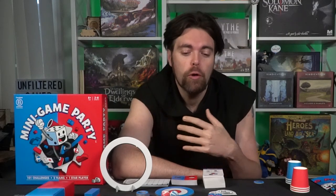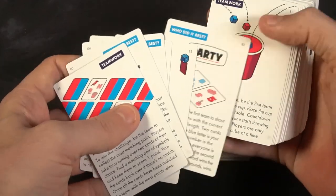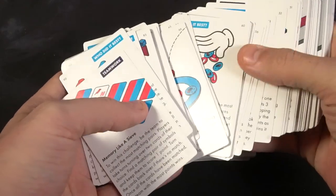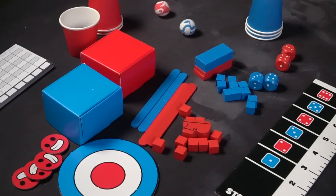In Mini Game Party you're playing a party game of sorts. The box comes with a wide variety of different items you'll be utilizing when playing mini games. The game has 101 different mini games. You square off into teams by voting for your favorite side, then reveal your vote, determine what mini game you're playing, utilize the components to play, and score points based on the number of players on the opposing team who lost.